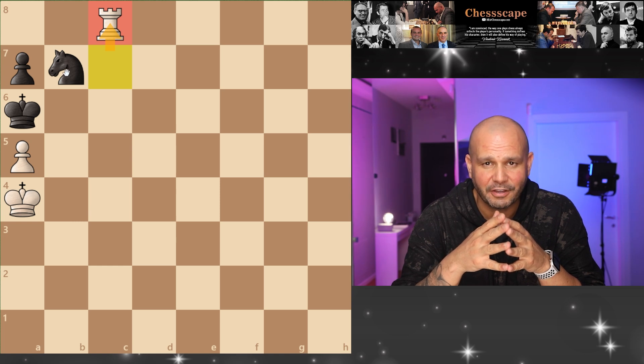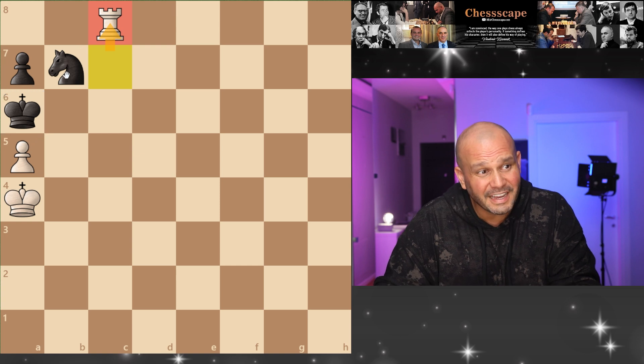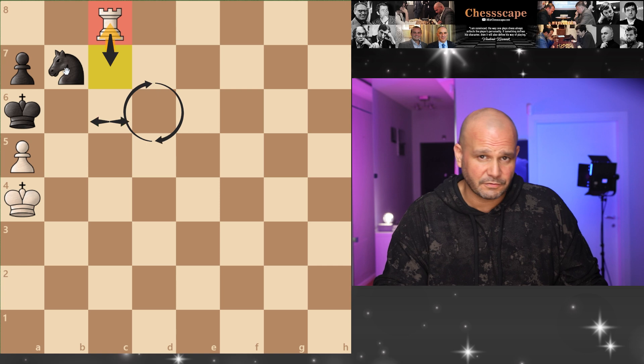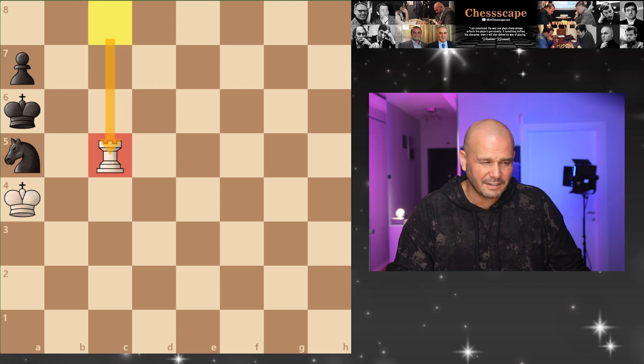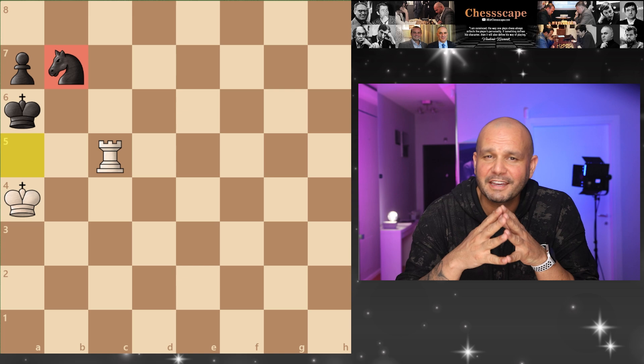Let's end this poor king's suffering. He cannot move. The knight only has two squares to go to. One of them fails because of this fork, which leaves the only move: knight takes pawn. Now attack the knight. Going to this square is the only move. And now — how do you checkmate on the next move?